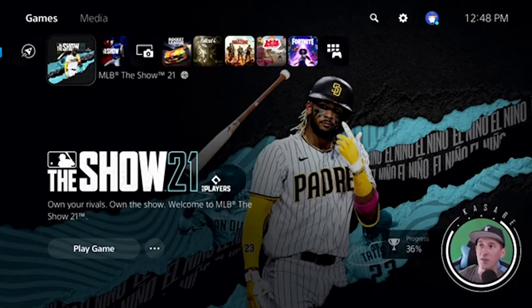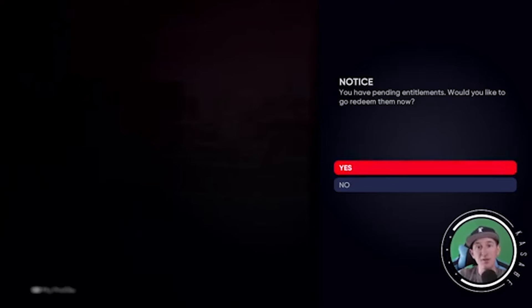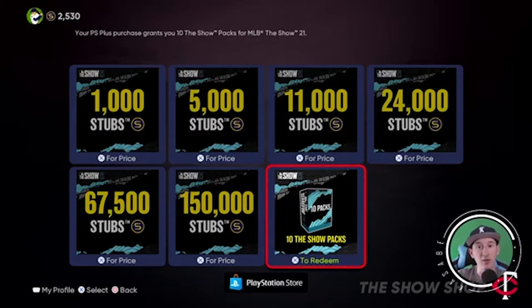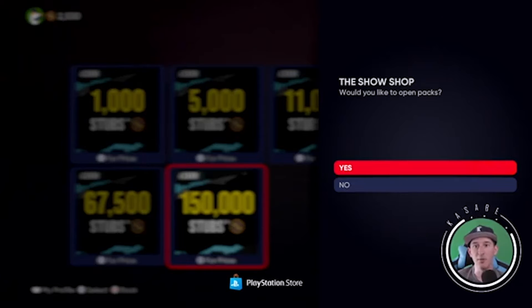First we're going to redeem the packs here in the PlayStation Store. There it is, we're just about to hit redeem. You can see I have the 12-month subscription as well as the 10 packs for MLB The Show 21. I did have to restart the game and now it says 'you have pending entitlements, would you like to redeem them now?' I'll hit yes — that should bring us to the store. I'll hit X to redeem and let's go ahead and open up the packs.